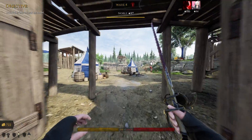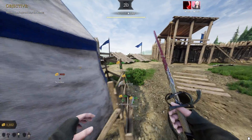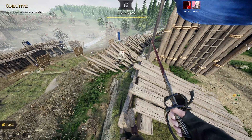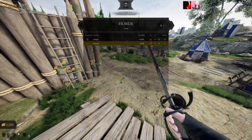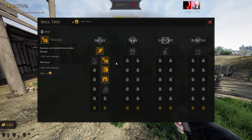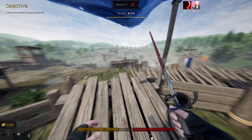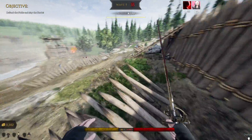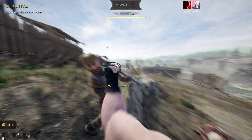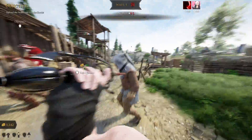After maxing out Dexterity, we take another point in Speed - 15% is nice to have throughout the game. After that, alternate between Finesse and Dodge. You get 30% extra damage per Finesse point. Once you have full Finesse points you're going to insta-kill everything.